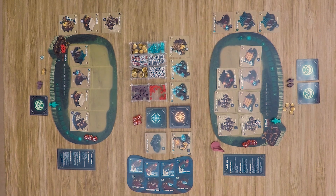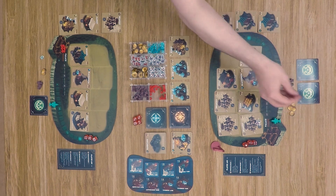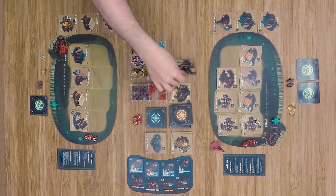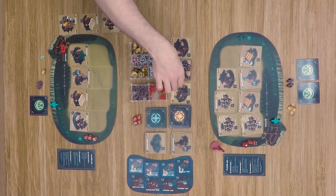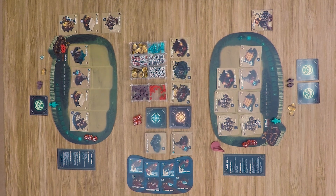Jumping back in, our first player starts the purchasing phase by spending one to clear the field and see if something better comes out. A war elephant appears — a wonder card, which is really huge. He spends three to acquire it and starts working toward getting it built. The field is refilled.